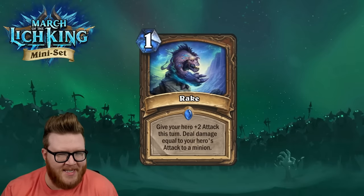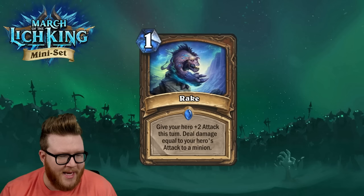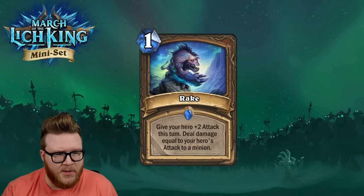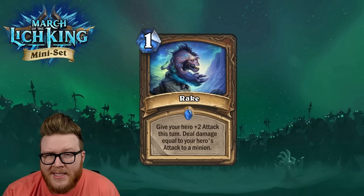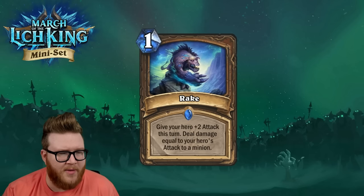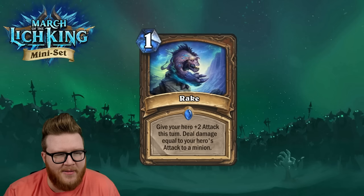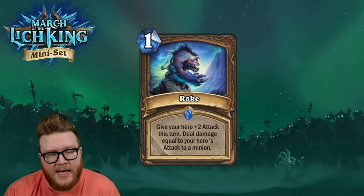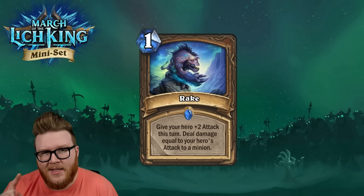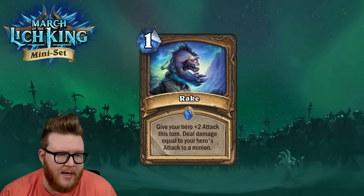Finally for Druid: Rake, a new one-mana spell — the new Savagery. This gives your hero +2 Attack this turn, then deals damage equal to your hero's attack to a minion. At base it's gain two and deal two, which is a surprising amount of utility for chipping through boards. Druid sometimes has trouble with that, and Wrath has kind of lived in that space. Rake could be a nice little filler, and you get the +2 Attack bonus to tidy up an additional minion or weave in face damage.